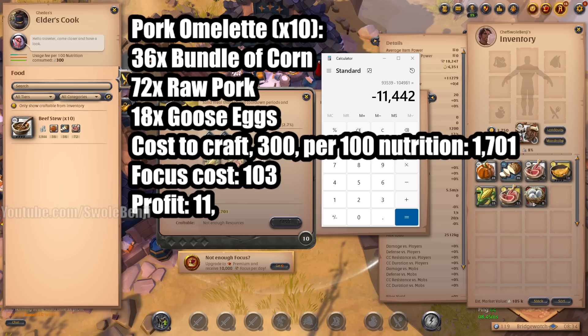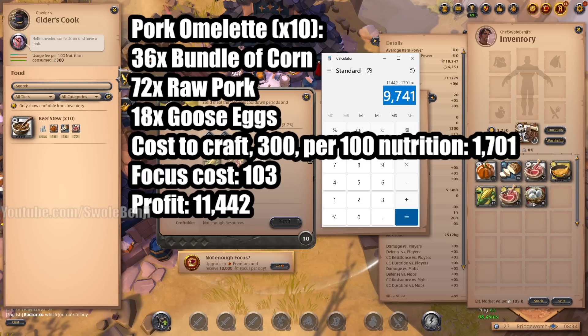Profit was 11,442. At this point you can subtract that 1,701 crafting cost from your profit. That gives us 9,741. Your crafting cost number will always go up and down depending on how expensive the station is. But we now have that number: 9,741. Let's go ahead and put that down.